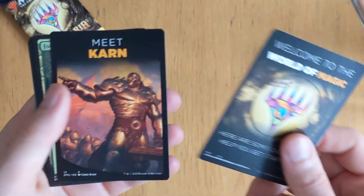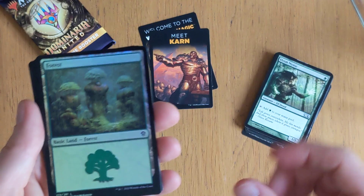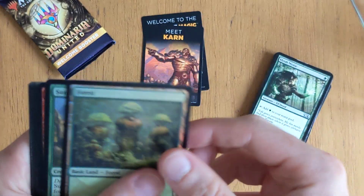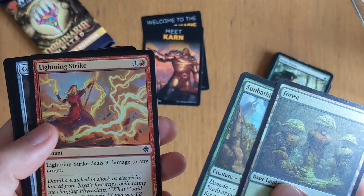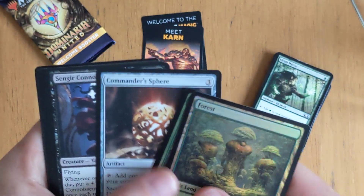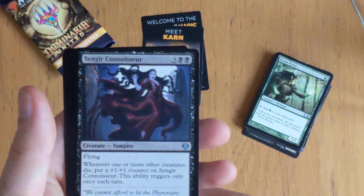Welcome to the World of Magic. Meet Karn — it's on the back of Karn, just a bit of flavour text. We've got a Foil Forest. Oh, these are all foils! Foil Root Water. Foil Lightning Strike. A Commander Sphere — solid, handy card to have. Whenever one or more other creatures die, put a counter on it.